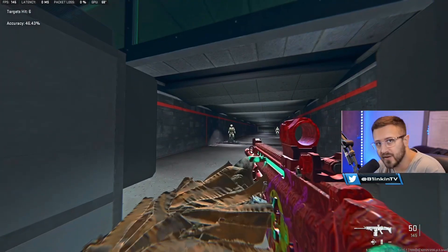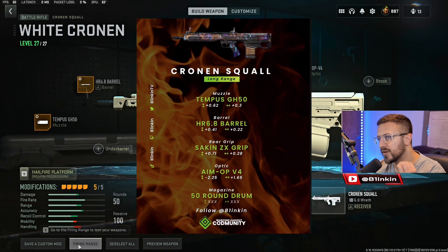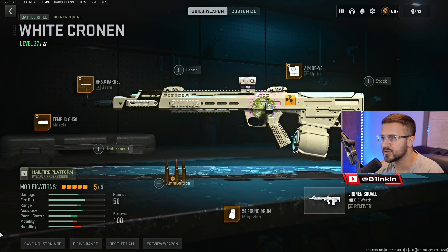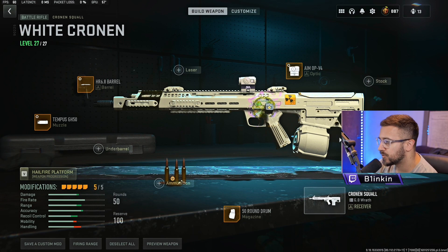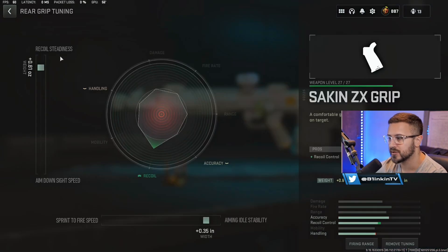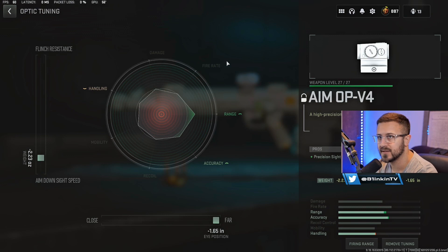Coming in at my second spot, believe it or not after two nerfs, is the Cronin Squall. The average TTK is right around 900 milliseconds — just a little bit slower than the TAC V — but it's honestly a laser beam, not hard to control, with really good bullet velocity and range. For this build we're going with the Tempest GH 50 muzzle tuned for recoil stabilization and recoil control, the HR 6.8 barrel tuned for recoil steadiness and ADS speed, the Sakin ZX grip for additional recoil control tuned for recoil steadiness and aim idle stability, the 50-round mag, and the AMO PV4 optic tuned for ADS speed and far.